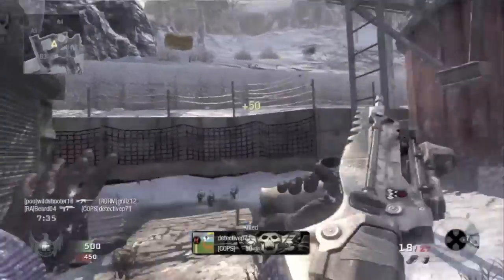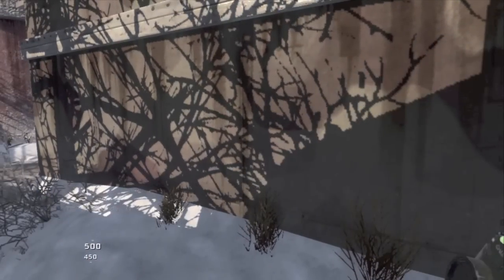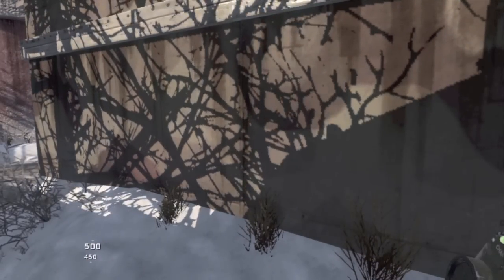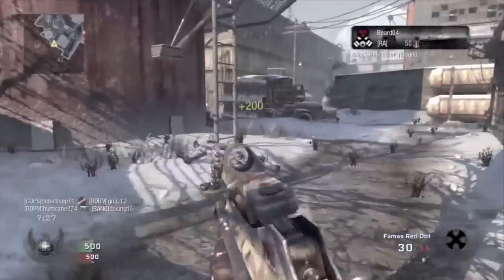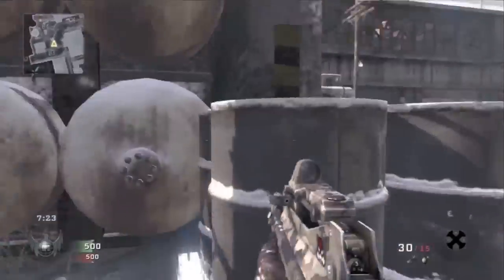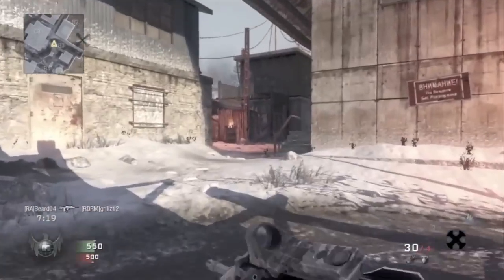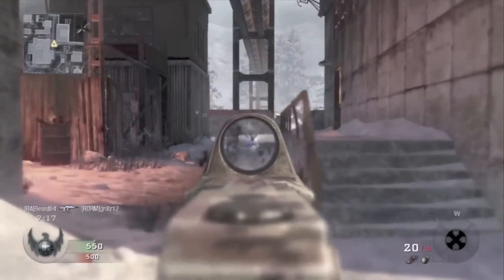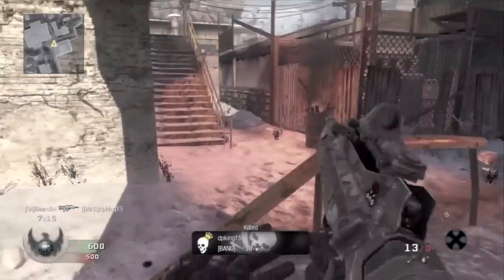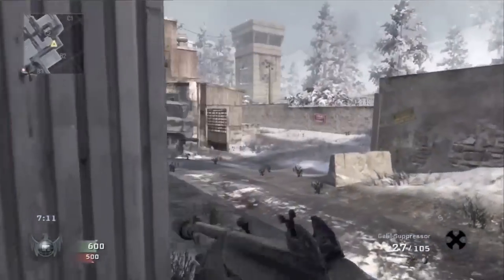Now as far as my killstreaks go, to make a good free-for-all run you gotta have a few things: one, constant movement, and two, good sets of your perks. Three, you gotta have great layouts and a plan for your killstreaks. For my killstreaks what I use is a Counter Spy Plane — and I'll explain why in a second — a chopper, and dogs.